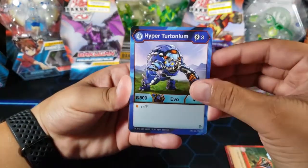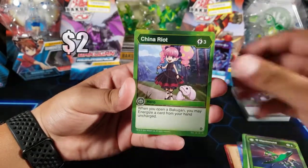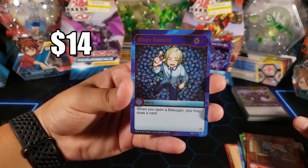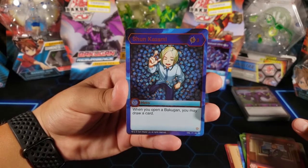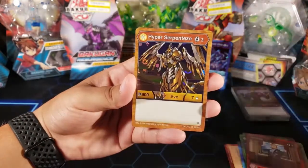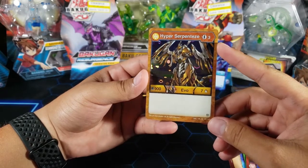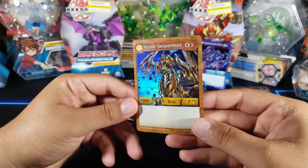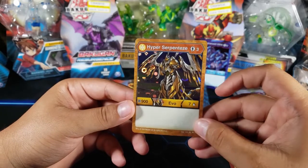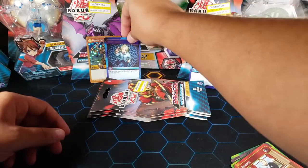We got Constrictor, Hyper Turtonium, Ruin, Second Strike, Shadow Cloak, Diamond Mantanoid, China Riot Jenkins - Shun Kazami! Yes, this is a nice card, it's a super rare but it's very useful and I think it's a kind of valuable card, really good - that's a good pull right there. And for the last card we have Hyper Serpentes, which is a rare hex. The one that's worth a lot is the Pyrus one which is the one I don't have. So Hyper Serpentes Aurelis rare hex - pretty cool, that's our second rare hex. Shun definitely deserves a spot in the back - that's a really good pull.